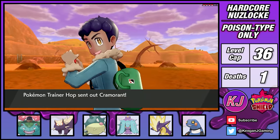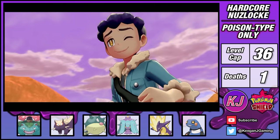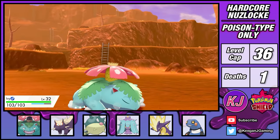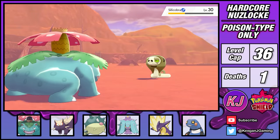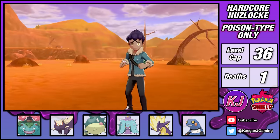Hop wants a rematch, but this fight is pretty low risk. My Toxtricity can electrify his Cramorant to take it down in one shot. Scylla Cobra is next and it should always use Dig here. Knowing this, I switch into Venusaur and use Growth to buff my offense. The rest of Hop's team can't keep up with my walking salad bar and a few Petal Blizzards secures the win.